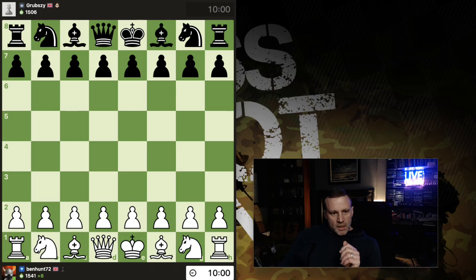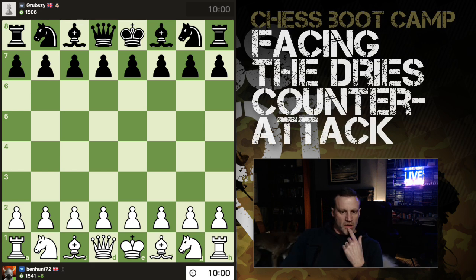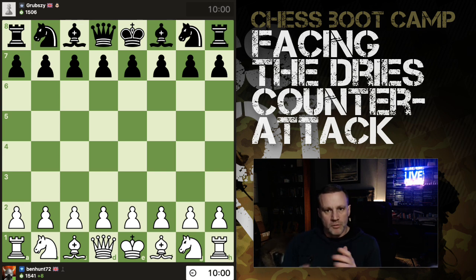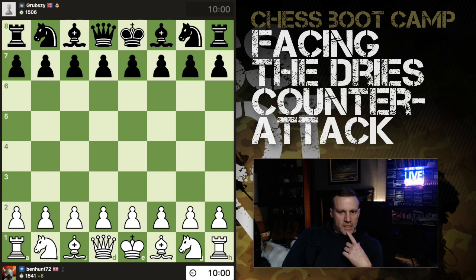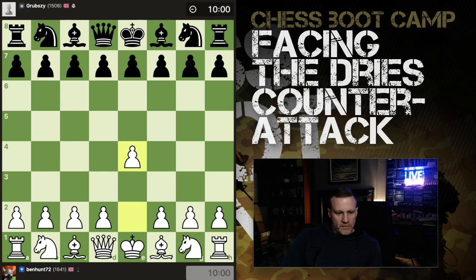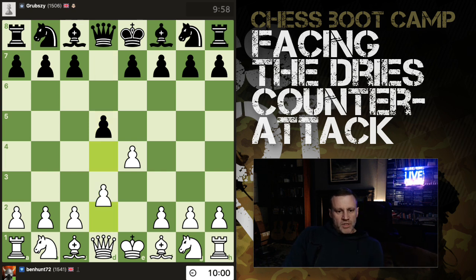Hey, what's up! I just got an interesting response to the Blackmar Gambit that I've never seen before, so I thought it would be useful to go over the game quickly and then analyze to see how well I did. I have the white pieces — this is a 10-minute rapid that got me to 1541, so I'm exactly the same on rapid and blitz right now.